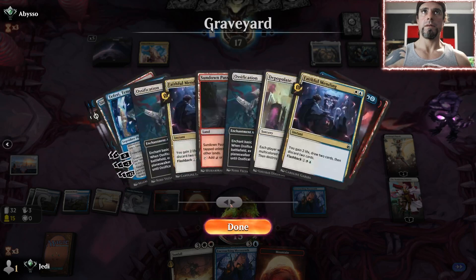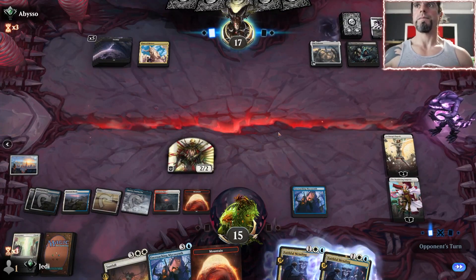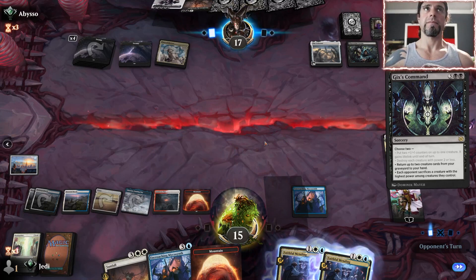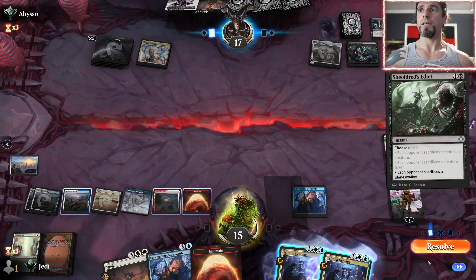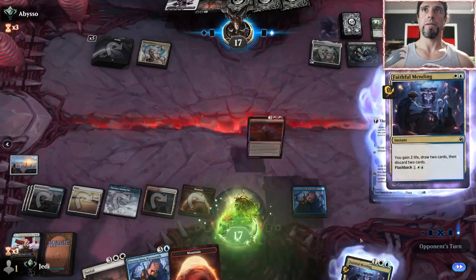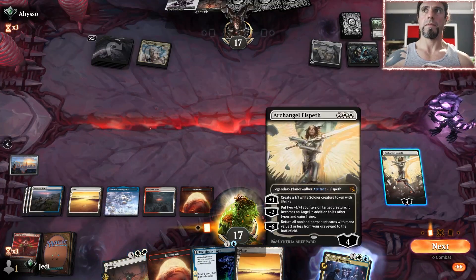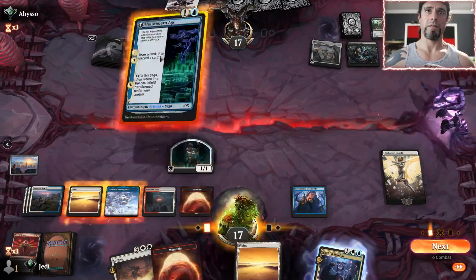Two planeswalkers we can get so far and none of our gas. Hopefully we get lucky and they play both of those next turn. Each opponent sacrifices a planeswalker — sack this one. Let's go here — now we're cooking. Go here and here, keep the Modern Age. Another land — not great. Let's make a token. One, two, three, four, five, six, seven — we have enough. Let's go here.